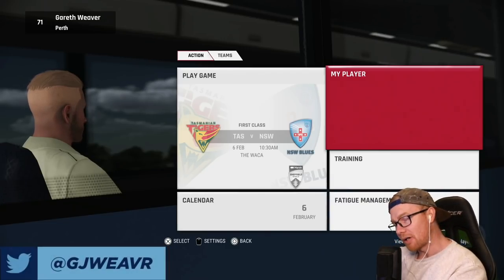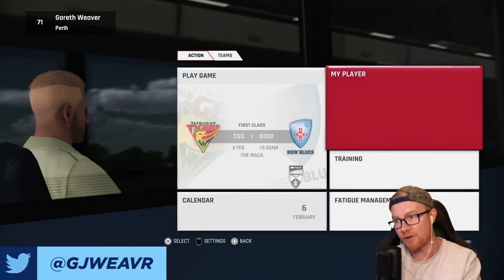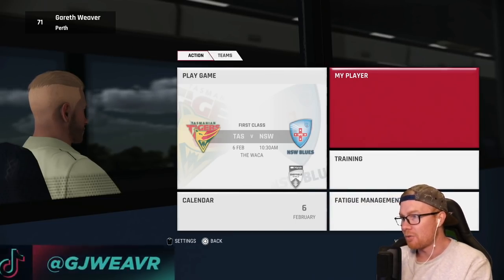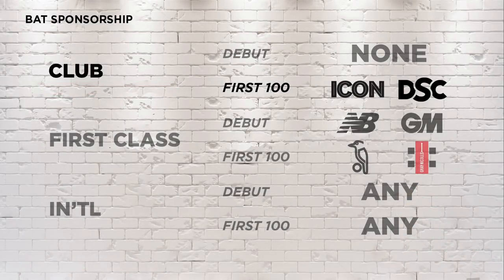Hey guys, how you going and welcome back to another episode of this Cricket 22 career mode. In today's episode we're making our first class debut for the Tasmanian Tigers, playing New South Wales. But before we do, we need to head down to our player equipment and sign with our new bat sponsor.